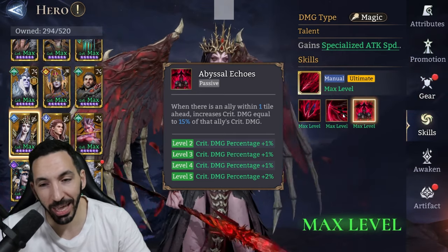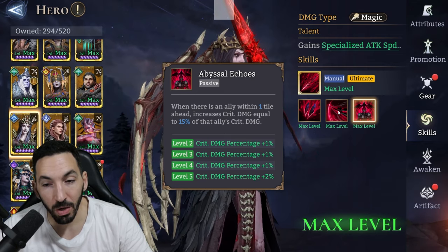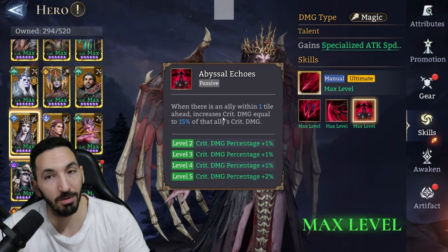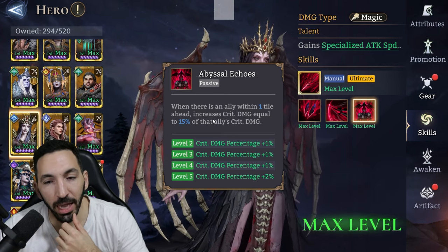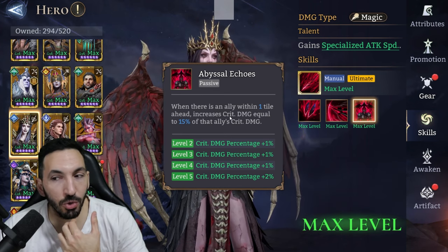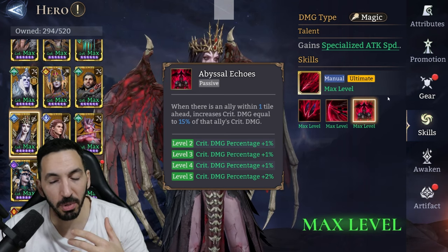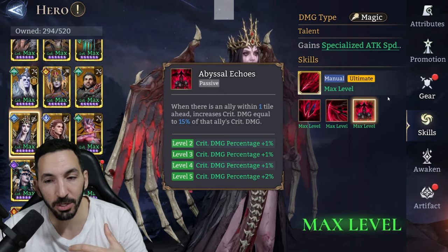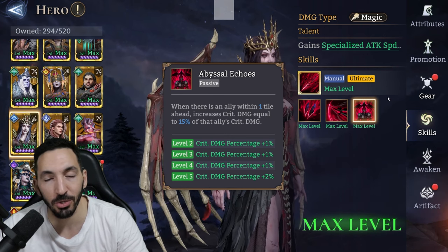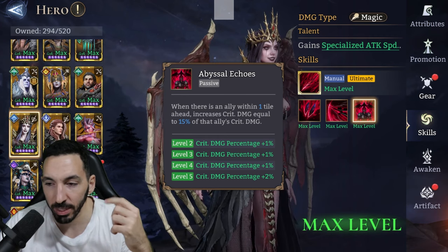The other passive: when there's an ally within one tile ahead, she increases her crit damage equal to 15% of that ally's crit damage — wow! So you just partner her up with an ally right next to her and she'll be getting additional crit damage. What you can do is build her with an amulet for attack speed, then place her next to Zealotu or another fighter with high crit damage, and she'll get that bonus. That extra attack speed will be very important to maximize her potential.